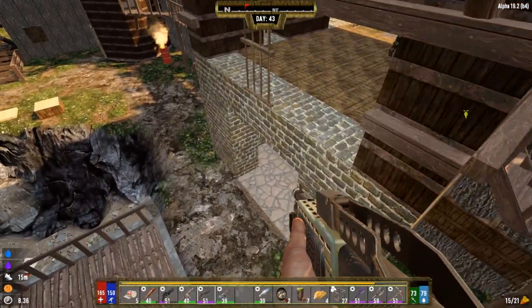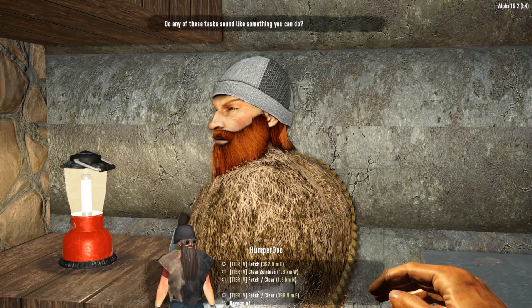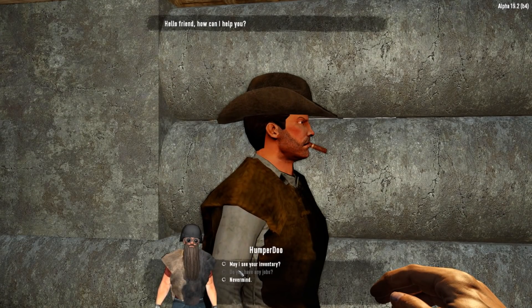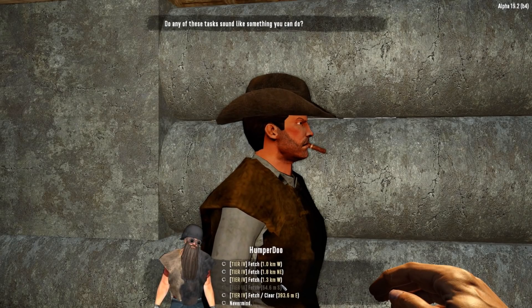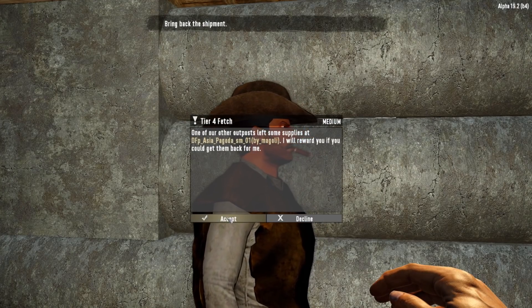We have to go grab JT and bring it with us to do a quest. But before we go anywhere, let's see what quests our traders have. We have a buried supplies quest, 722 meters north — we'll grab that, it's a nice easy one and sometimes the rewards are actually rather good. There are a bunch of fetches too. Let's do a tier four, one kilometer west.